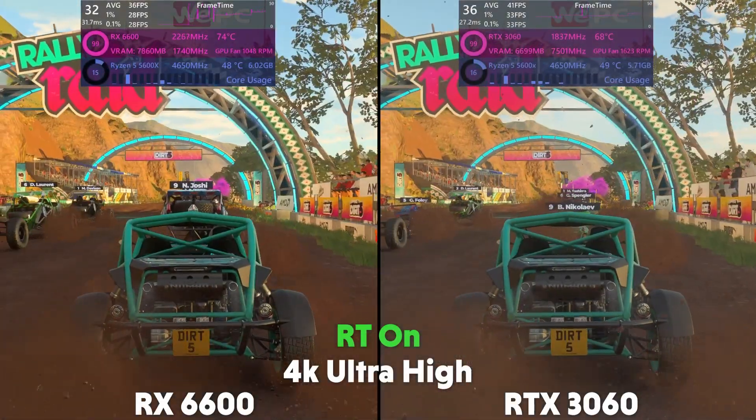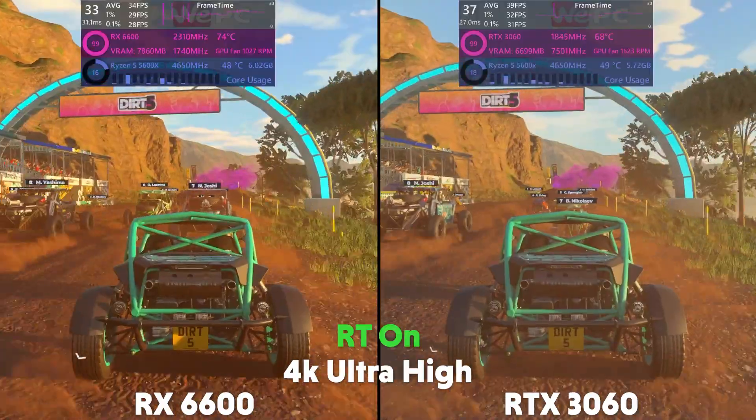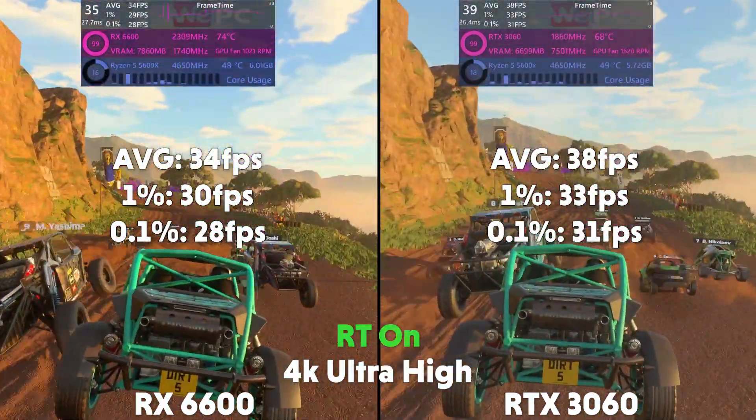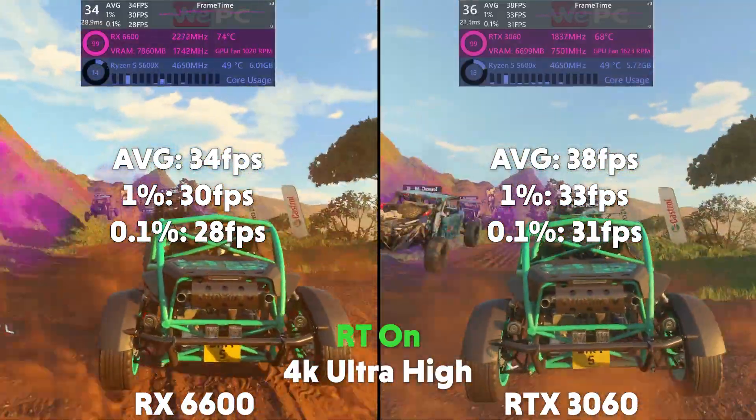And then at 4K, the 6600 is averaging 34 FPS with a 1% of 30 and a 0.1% of 28, with the 3060 averaging 38 FPS with a 1% of 33 and a 0.1% of 31.